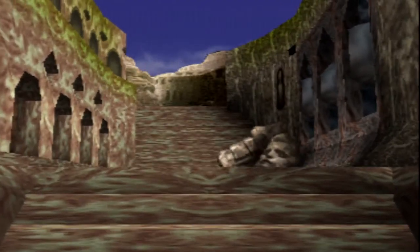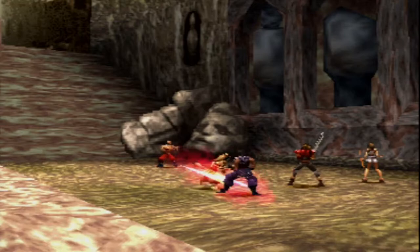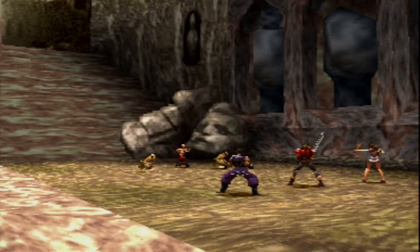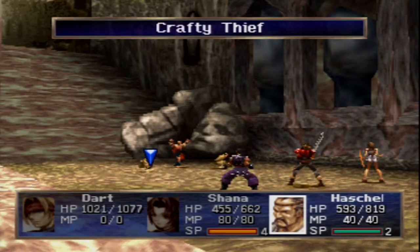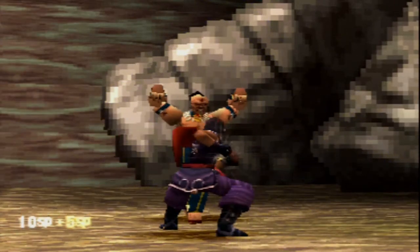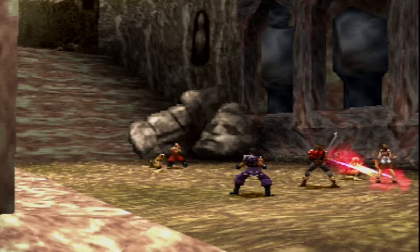So this is a fixed battle against a Gangster and two Crafty Thieves. The Gangster will do way more damage than the Crafty Thieves. It is an Earth Elemental enemy with 280 health. The Crafty Thieves have about 200 health. It should go down no problem — they are Darkness. So we're just going to have Shana go ahead and smack one of them. 100 SP every turn — wowzers. Hashel's going to focus on the Gangster because we really want to take him down. What's interesting is apparently this Gangster knows something about the Rouge School. Very strange.